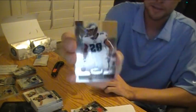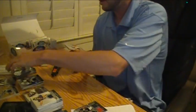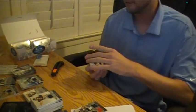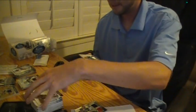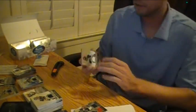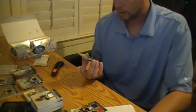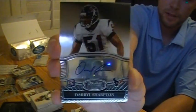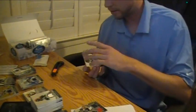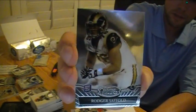Nate Allen rookie card for the Eagles. First jersey is Rob Gronkowski out of the Patriots. Cedric Benson jersey for the Bengals. Veteran jerseys — seems like maybe one a box. And a rookie card autograph, Daryl Sharpton for the Texans. Texans getting plenty of hits in here, doing pretty well — like four hits. And a Roger Saffold rookie card for the Rams.